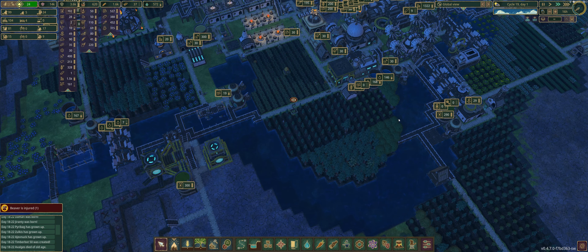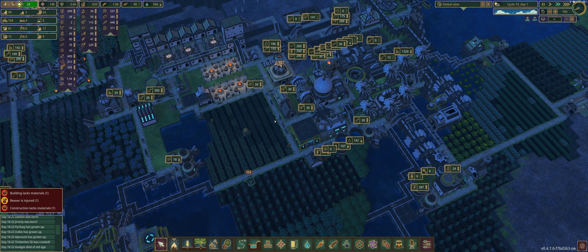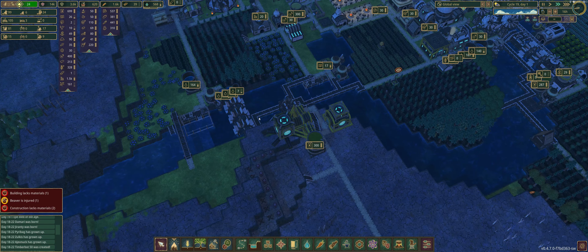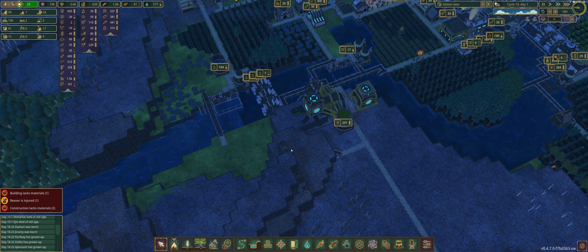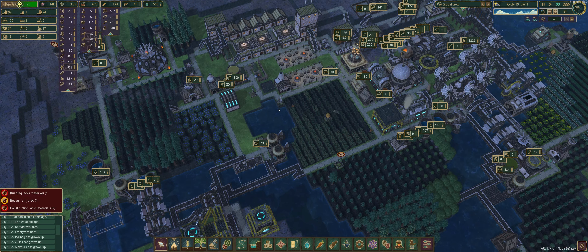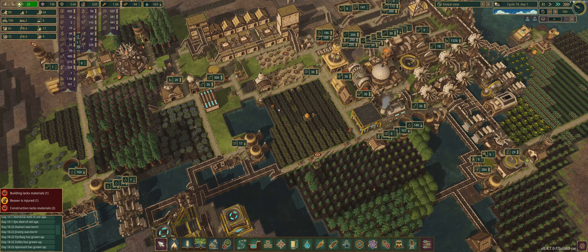Ladies and gentlemen, my name is Jim. Today we're going to try to figure out what in the world is Timberborn — what happens when humans disappear and beavers have to fend for themselves. These creatures managed to create quite the ecosystem by focusing a lot on terraforming and water management. You will be able to survive all of the droughts and all of the needs will be served for your beavers — not people.